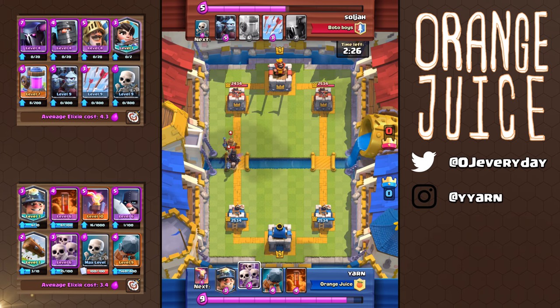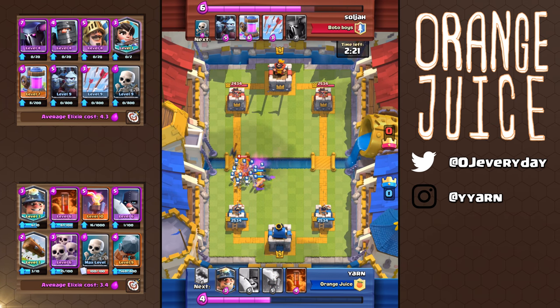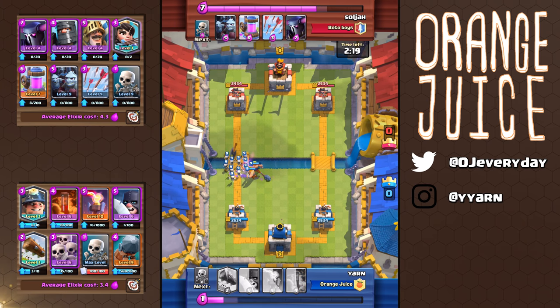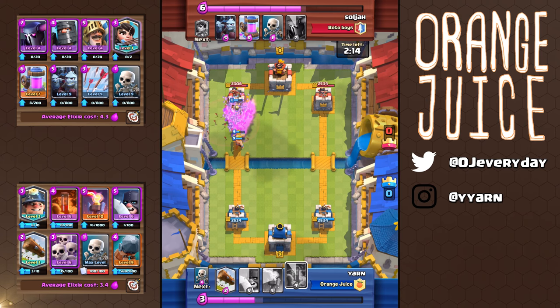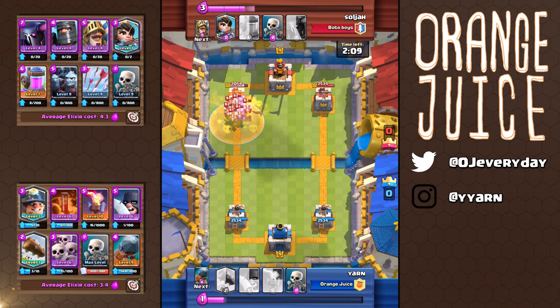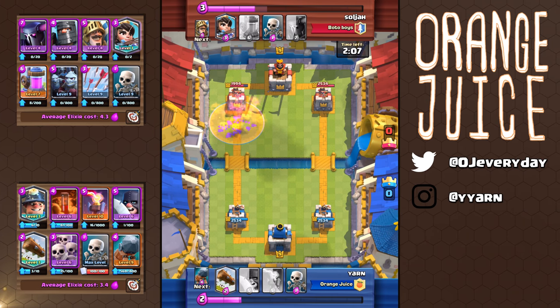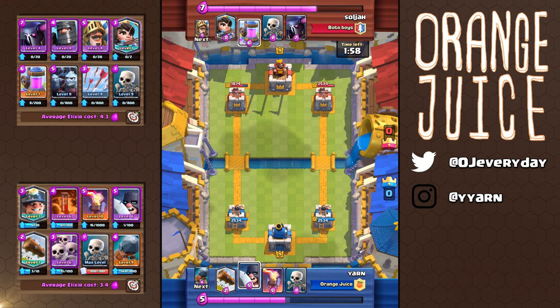It doesn't really matter which side you push — I typically send in the battle ram on the side that's open. Constant split pushing on both lanes pressures your opponent continually. This deck works for me in grand challenges, but there is no magic deck that will bring you to 12 wins. The way you play a deck is more important. Remember, only 0.65% of the player pool reaches 12 wins.